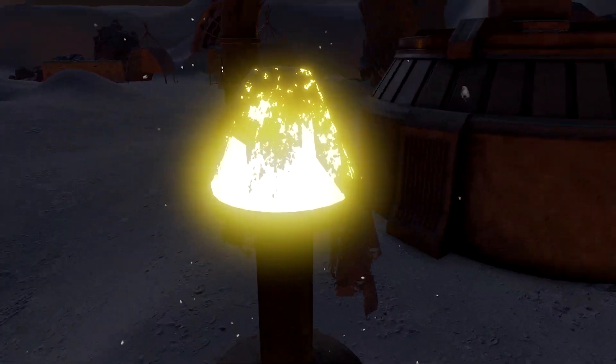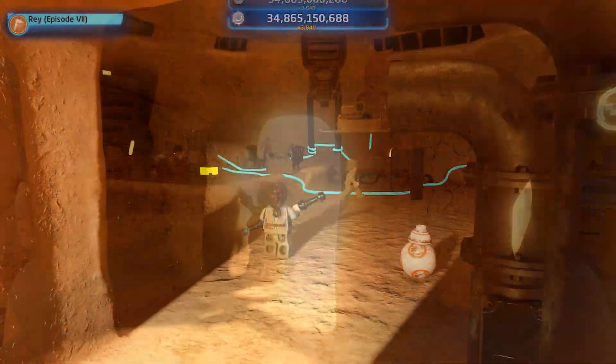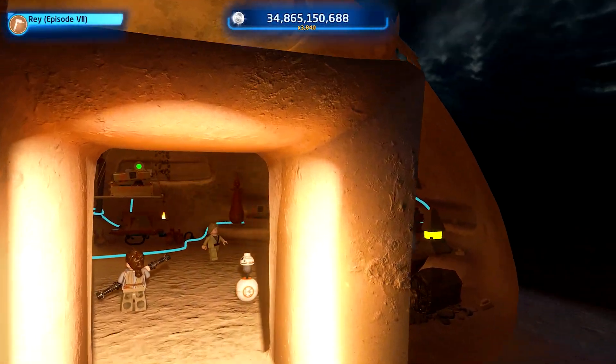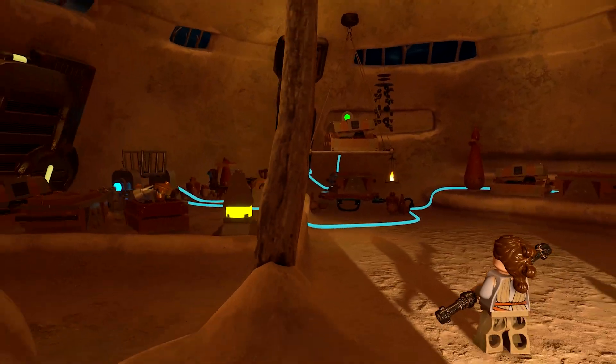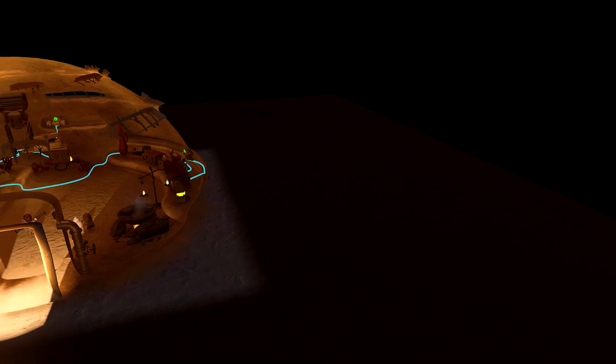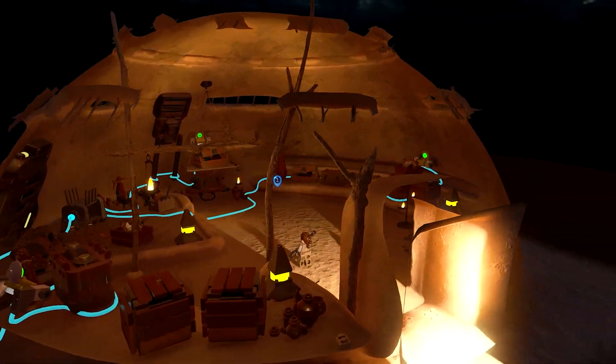Such a shame this village got wiped out in The Force Awakens. This rock is huge — it's a bit like the TARDIS, because that was a small building and now it's far bigger on the inside. But if we go outside of the building, there is literally nothing except this igloo — a sand igloo.